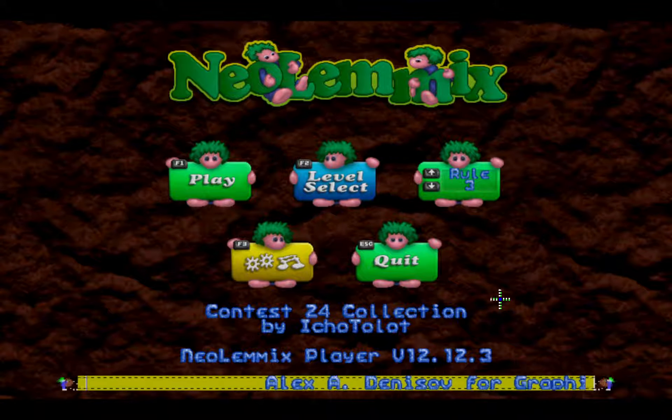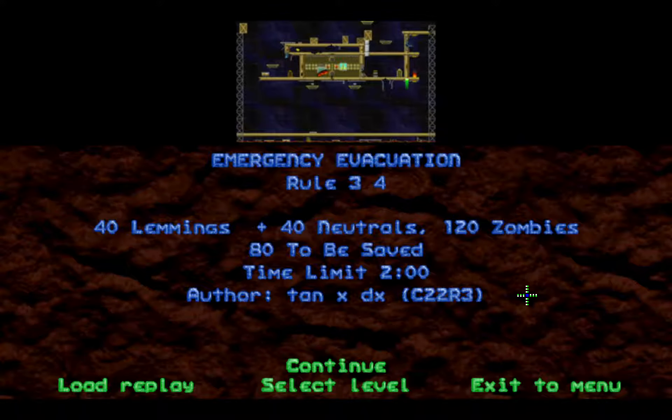Without further ado, let's get into the Let's Play. Alright, here it is — Route 3-4, Emergency Evacuation. Quite a nice level here.